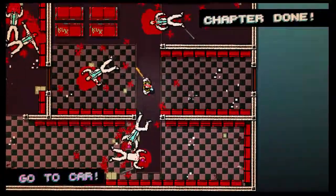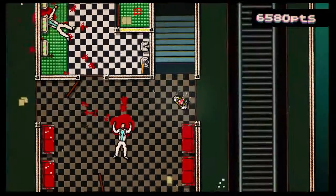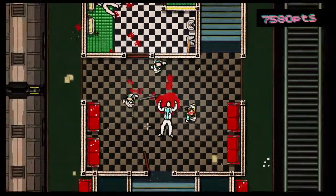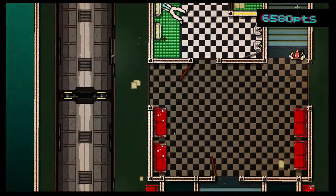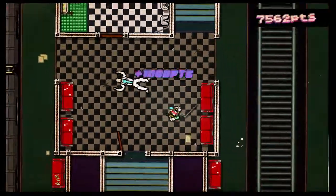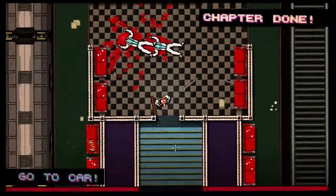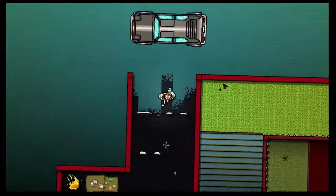You got 6,580 points and now my screen is shaking. Down the stairs we go — I'm guessing we're gonna have a few more thugs. Yep, couple of guys getting off the train. They've got pipes, I've got a briefcase — that's a bit fair, isn't it? Here we go again. I've just battered two guys to death with a briefcase — very nice. Go to the car, in my Ghostbusters car then. Chapter done.